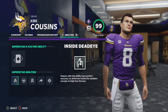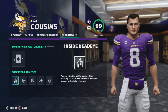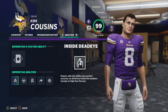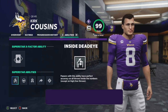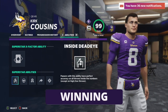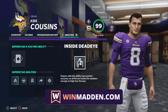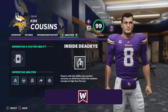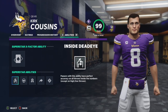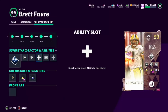Let's get into testing Inside Deadeye. I created a franchise and edited Kirk Cousins to have Inside Deadeye. You can see his other abilities — none of them are deadeyes. Inside Deadeye is the only deadeye active. Let's read the description: 'Passers with this ability have perfect accuracy on all throws inside the numbers, except on high and low throws.' We're going to test that, and you'll see this is way overpowered — it goes way beyond that.